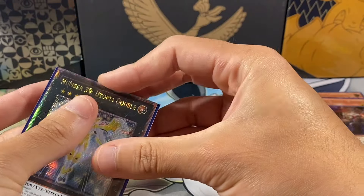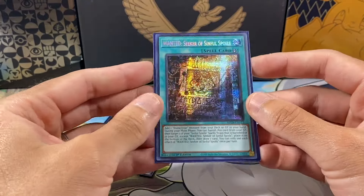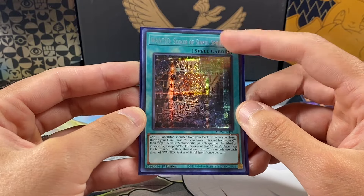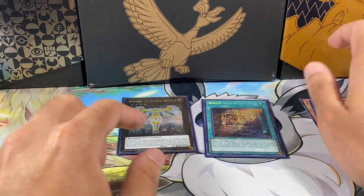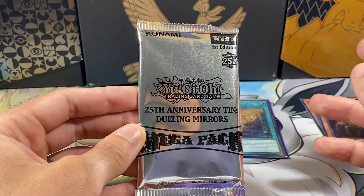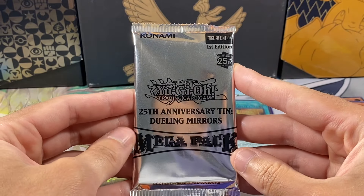For now we'll leave those guys unsleeved just to save some time. Very, very cool. And these are non-error Prismatic Secrets because they're horizontal. I think because they're not parallel — the parallel ones, I think, are errors. But let me know if mine are errors; I don't think they are. I think these are the regular ones. If you get like one box that's an error, the whole case is actually an error. Some people are saying something like that.